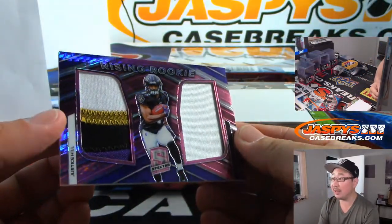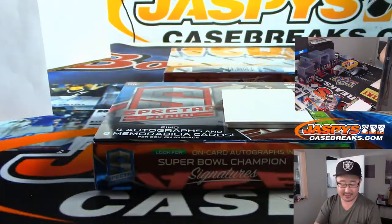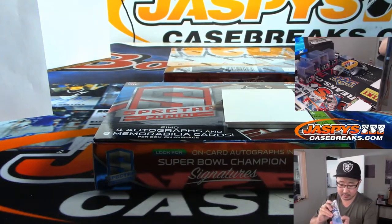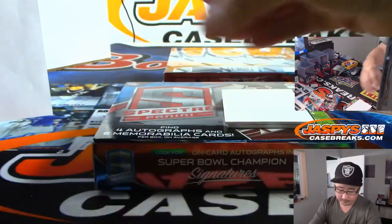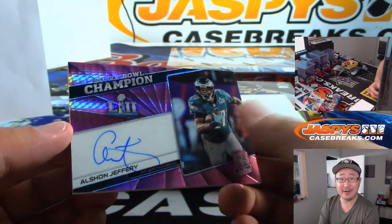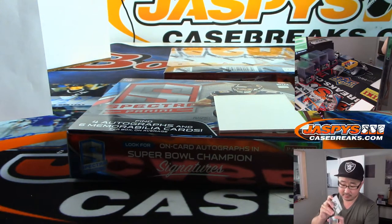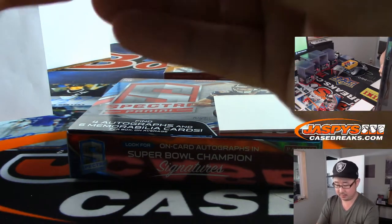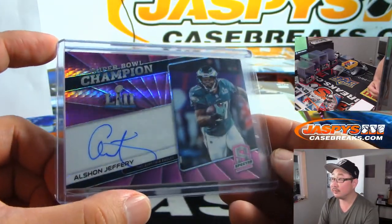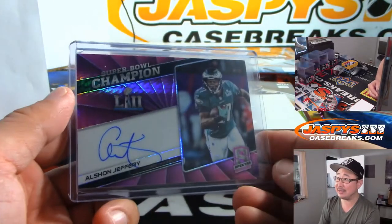We got Rising Rookie Dual Relic Justice Hill — I like the look of the window this year. 3 out of 15, nice low number for the Purple Birds — Chris Yates. And we've got Alshon Jeffery — nice Super Bowl champion on-card autograph for Bruce and the Eagles. 10 out of 15. I gotta thank Alshon right here — I put a little wager on the first touchdown of the game, which went to Alshon Jeffery, and got a little something-something back.